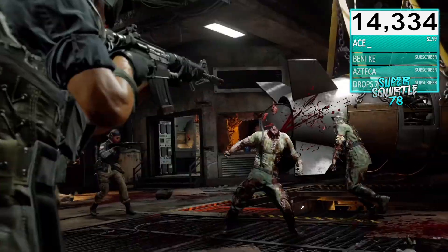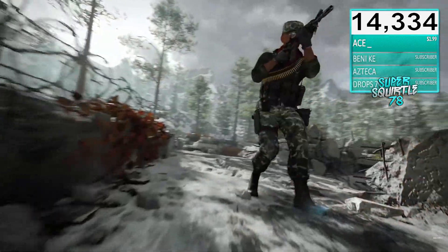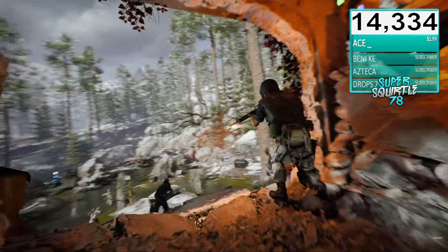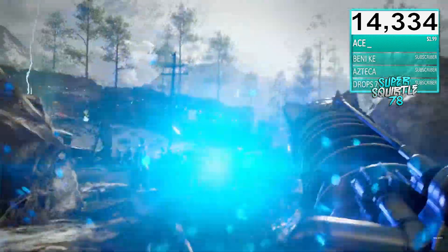From the gameplay I'm watching currently, you do just spawn in on Die Machina and get a little intro cutscene. You also get to create a custom class — you can choose different weapons you want to start with, perks, and all that.